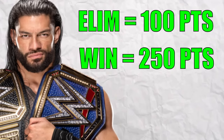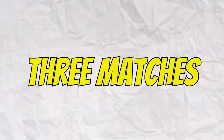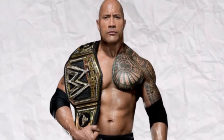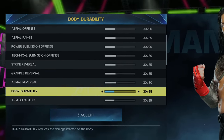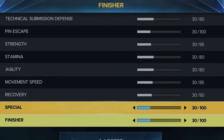Roman will earn 100 upgrade points for every elimination and 250 points for every match he wins. After those 3 matches are completed, he will go 1-on-1 with the final boss, The Rock, on Legend Difficulty. We will start this video by lowering every single stat for Roman Reigns to the lowest it can possibly go in WWE 2K23 — a 30 overall.